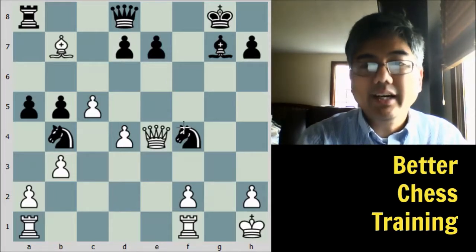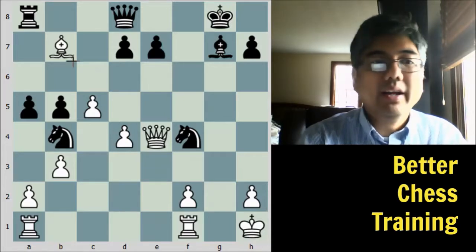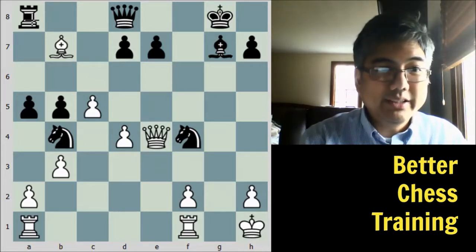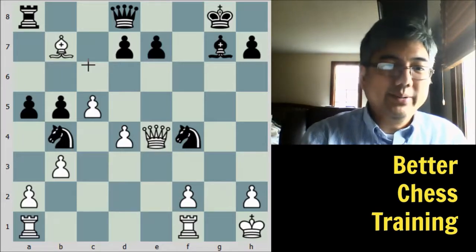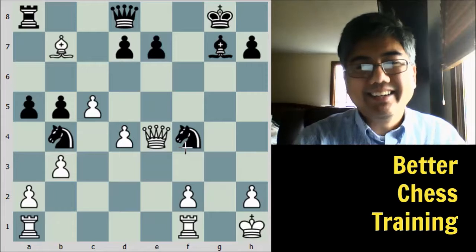Queen to e4 attacks the knight, frees the rook, protects the pawn, and now we are free to actually win the rook on a8 if we get a chance.